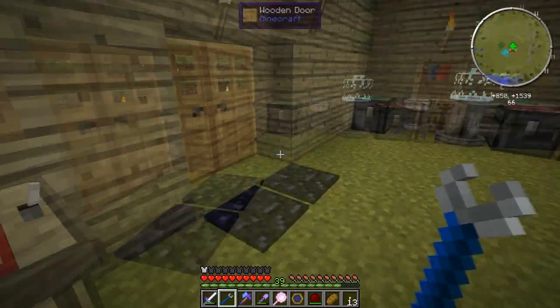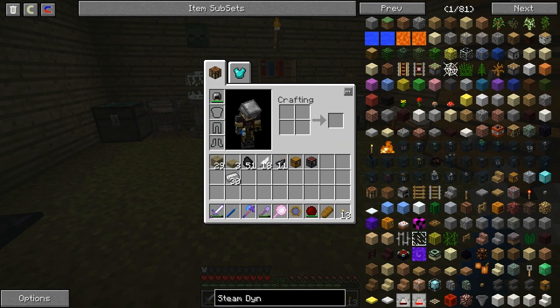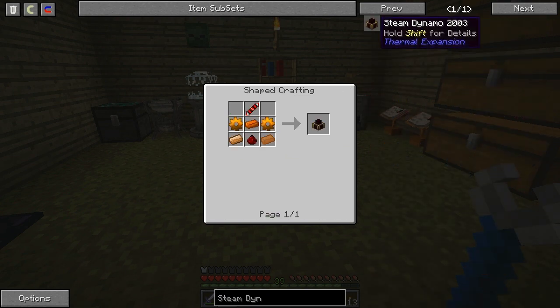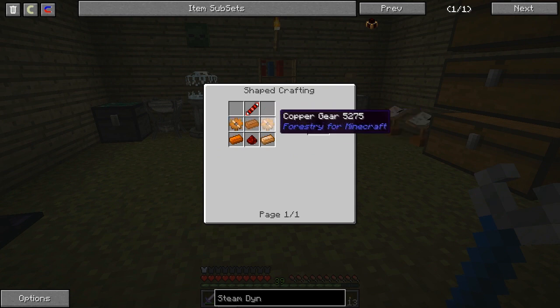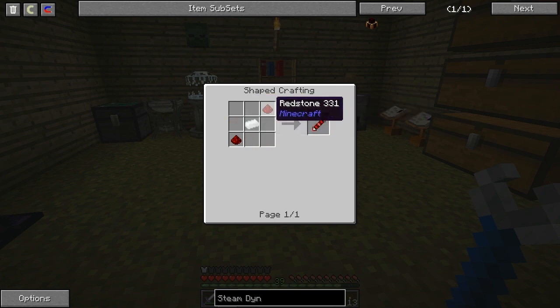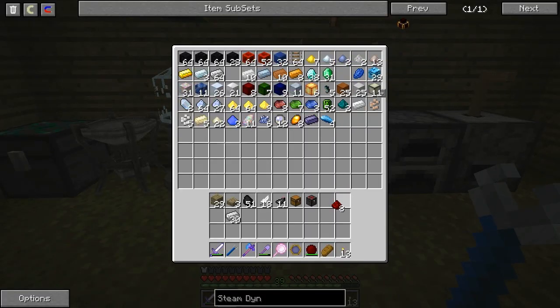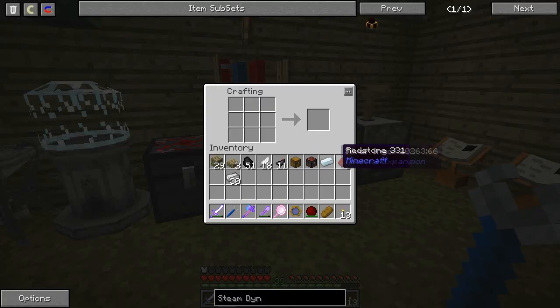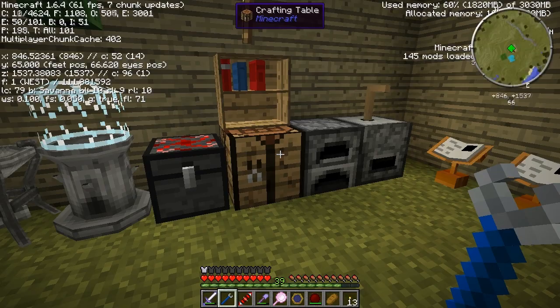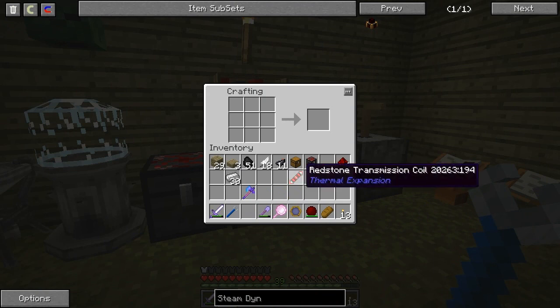Alright, steam dynamo. Let's have a look at that. NEI is super helpful for me right now because I've never done these things before. There's a lot more to this - we're going to need copper gears and a transmission coil. The transmission coil is two redstone and one silver. Let's do that one first. So - redstone and silver. I feel like I'm getting a little laggy. Let's check the FPS - oh, that's not too bad. We have ourselves a redstone transmission coil.